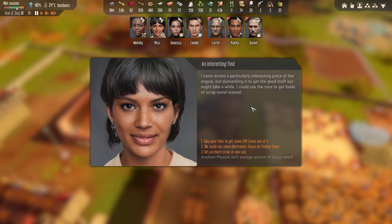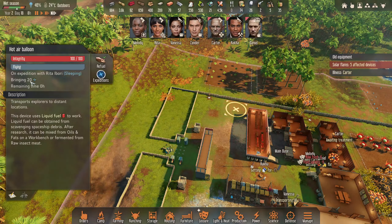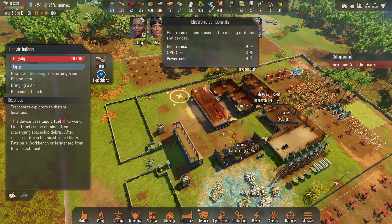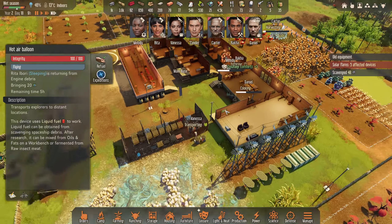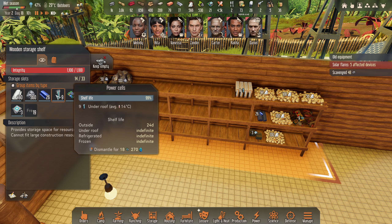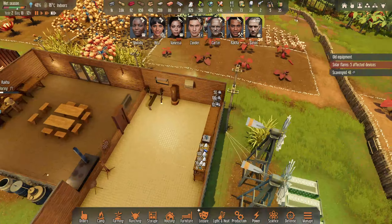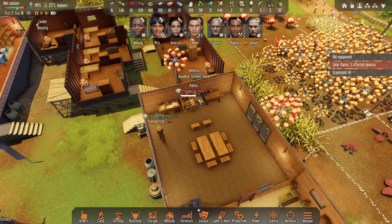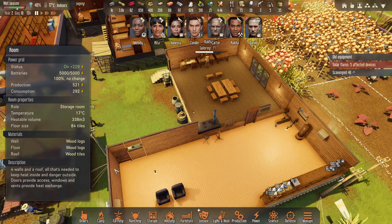Let's check in on the expedition. Rita came across a particularly interesting piece of the engine - dismantling to get good stuff out might take a while. Do we want CPU cores or electronics? I'm going to go electronics - 20 electronics. I didn't go for the CPUs because we actually have three at the moment. There are nine power cells too. A little tip: if you dismantle power cells, it's actually electronics now - I could have sworn that used to give CPUs, but it's changed.